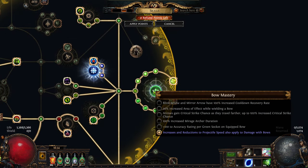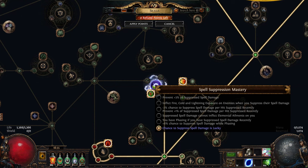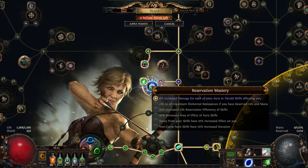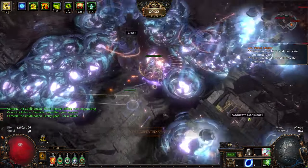Now for mastery choices, we have: increases and reductions to projectile speed also apply to damage while wielding a bow; 40% of physical damage converted to cold; chance to suppress spell damage is lucky; plus 25% to crit multiplier against unique enemies; and 8% increased damage per aura or herald affecting us. And that was it for our passive tree.